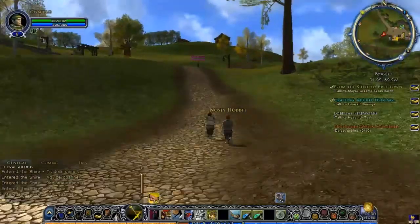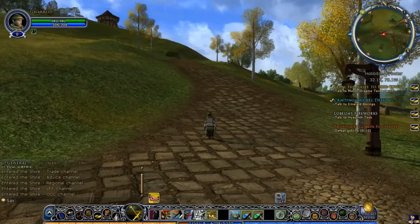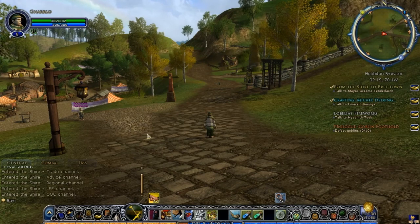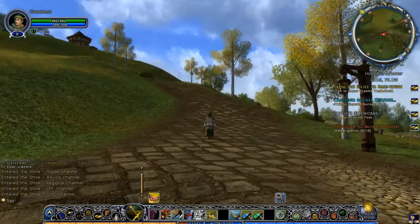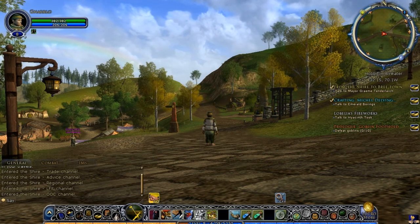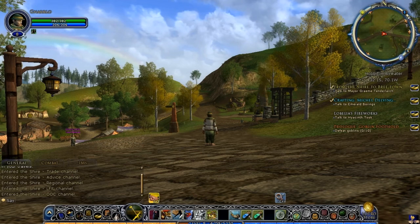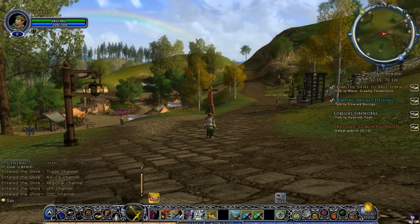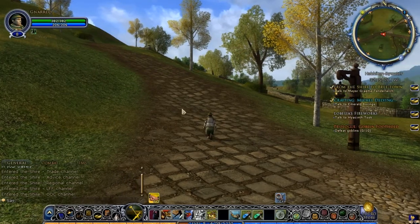Back up to the main road. As y'all may remember from reading the novels, this right here is the East Road that goes through the Shire from one end to the other, and it's actually the remnant of the Great East Road that stretches from the Grey Havens all the way over to the East. It goes through Bree, past the Misty Mountains, through Mirkwood, and finally ends up in the swamps to the south of the Lonely Mountain and Lake Town. So this is a very historical, noted road to happen to be traveling along.